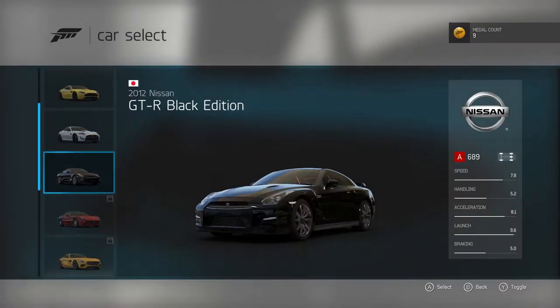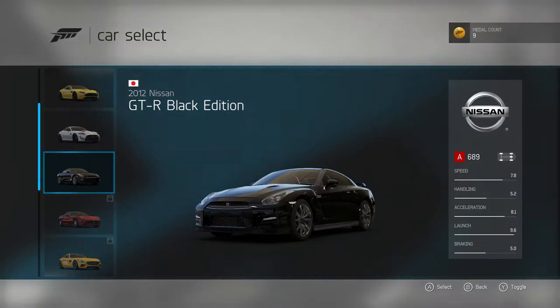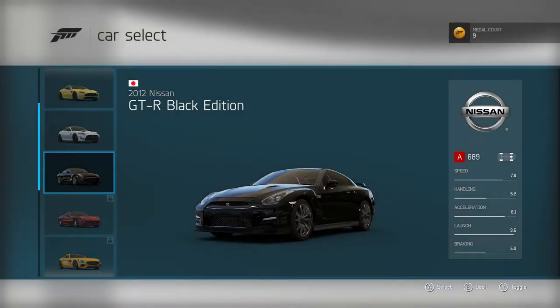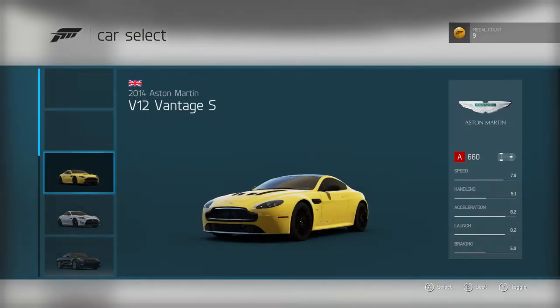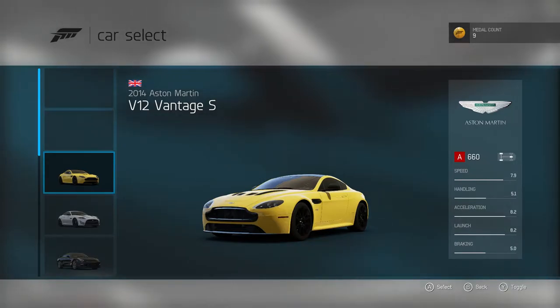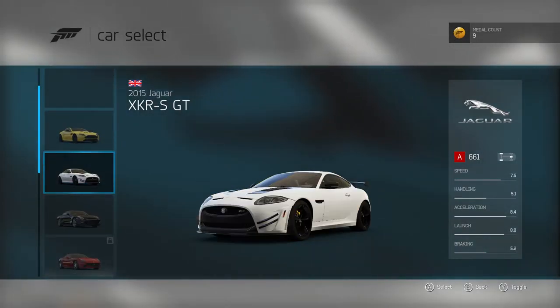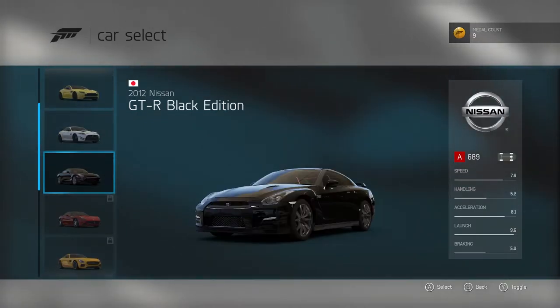Here we go. This is our car that we've unlocked - the 2012 GTR Black Edition. There is actually a new GTR now with a facelift design; pretty much the same interior but upgraded components. So these are the three cars we can choose from: a Vantage S featuring the new gearbox Aston made, which is much better than the previous, and then the XKRS GT - pretty mental.